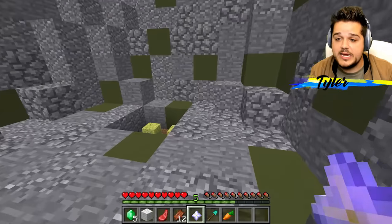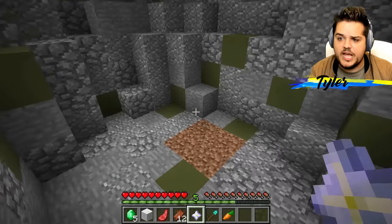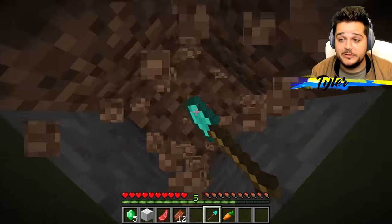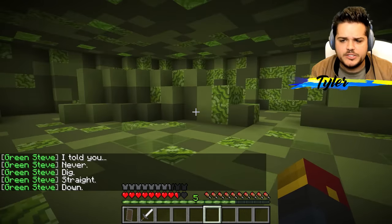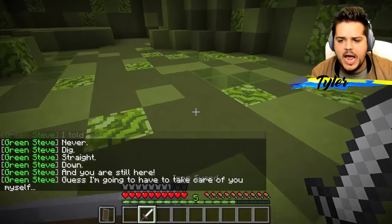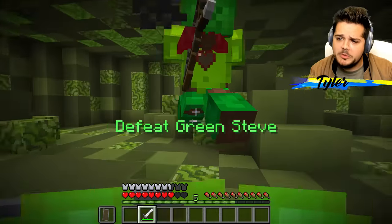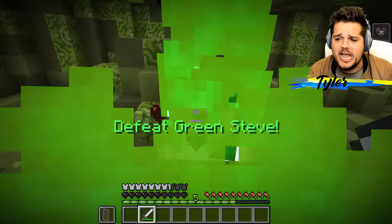Any day now would be good. I think we just found our way out — we did it! We just got it baby. I think we can just dig down one more time. It's working just fine. Green Steve says 'I told you never dig straight down and you are still here.' Soaring shield ready. He says he's going to have to take care of me himself. Whoa whoa whoa — okay Green Steve, you want to rumble baby? We got you!